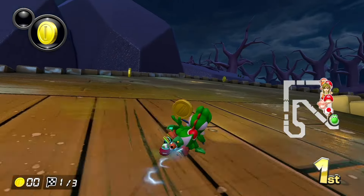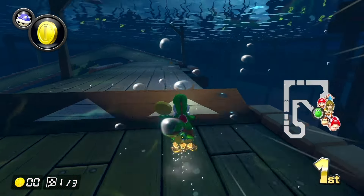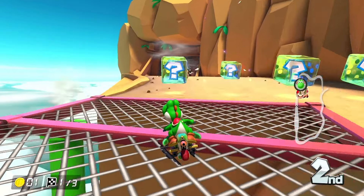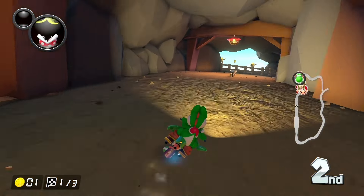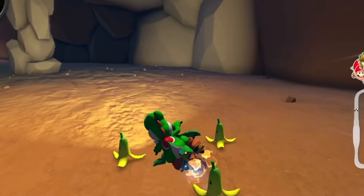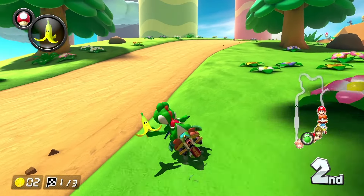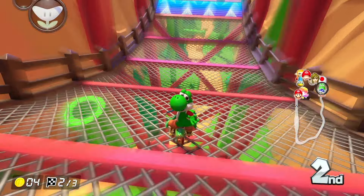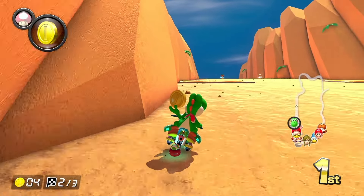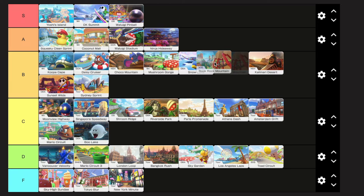Boo Lake is just kind of alright — it has some sharp turns and some challenging sections, but it's just so short and boring, so C tier it goes. Rock Rock Mountain is pretty solid all the way through. There are two big highlights: one is a huge jump right after the cave section, and the other is the big steep climb back up to the top of the mountain. I think these two sections are enough to get this track up into B tier.